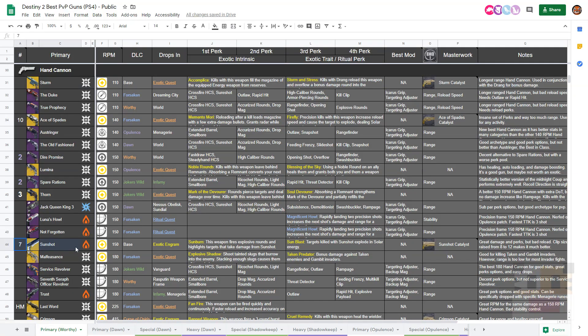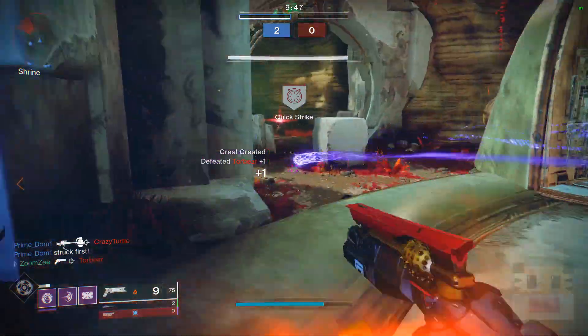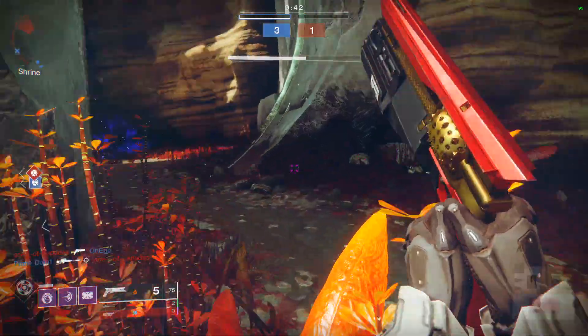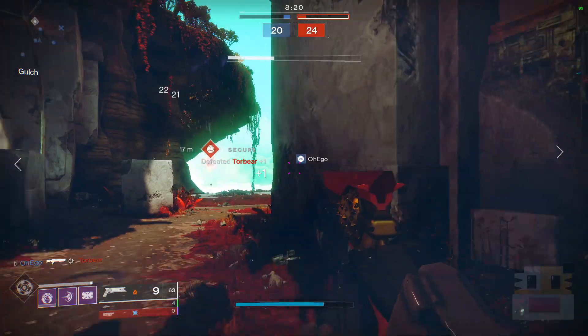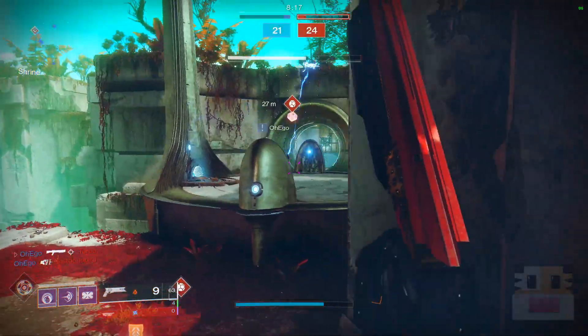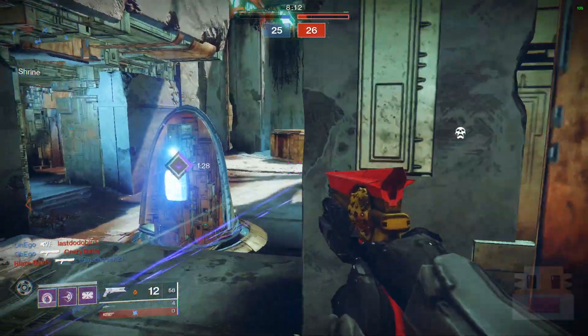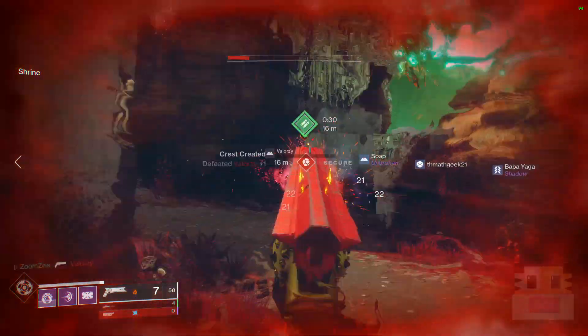At number 7 is the Sunshot in the 150 RPM category — which is pretty much the best for hand cannons right now. It has a lot of great benefits: first, its rounds explode; second, when you kill somebody they explode; third, you get more range and stability from the Catalyst. Ever since they buffed the clip size and reload a few seasons ago to make it more usable, the Sunshot is excellent — it also has explosive rounds making it easier to hit people and knock back their aim.